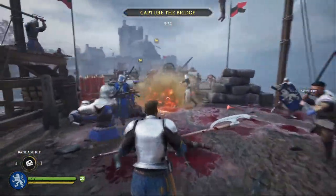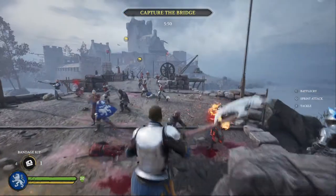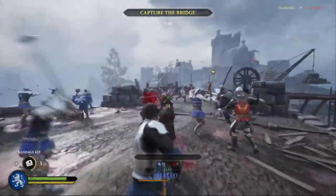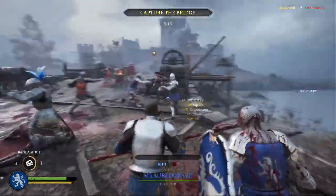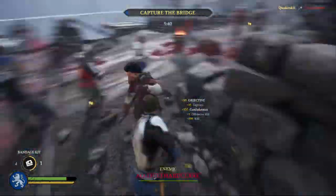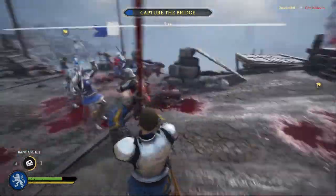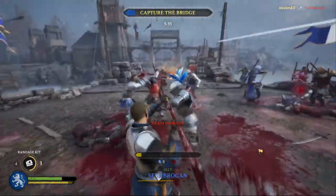The next one that you unlock is the Man-at-Arms. You unlock it at level 4 while playing the Footman and gaining experience — that's what you need to do to unlock all the classes. The Man-at-Arms wields a shield and a weapon, usually a mace.